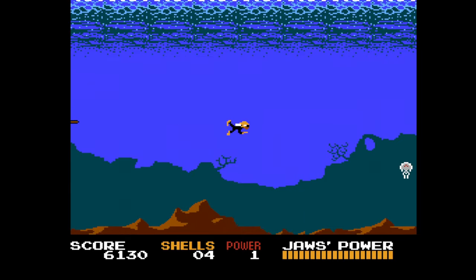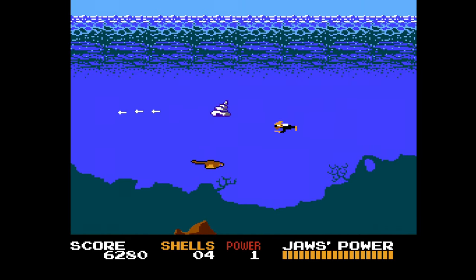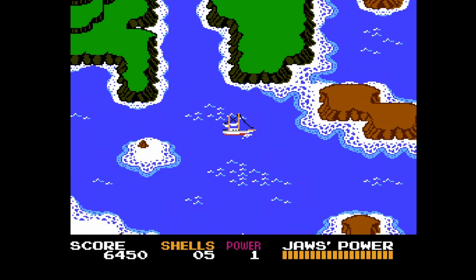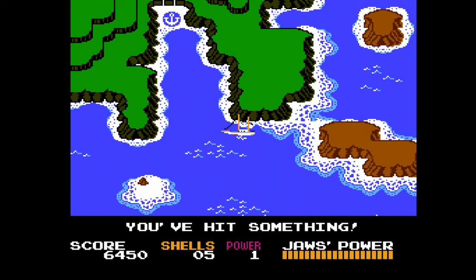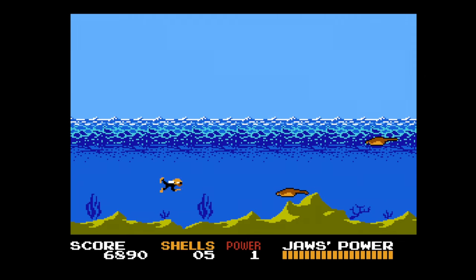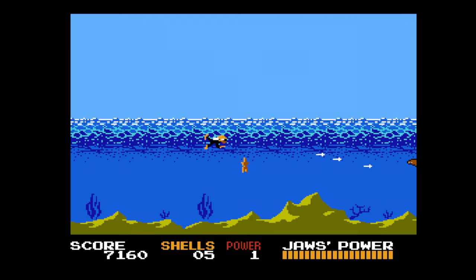You'll bounce back and forth between the two ports, spending your currency to purchase upgrades — more attack power essentially. After a while, it'll kick you back to the map screen, and then you sail around and randomly get a message that says you hit something. If you're near the land, sometimes you get the more shallow screen — these are a bit more dangerous, so you want to stay away from the land and more to the open ocean area, giving you more room and more time to react to enemies that come from the bottom of the screen.